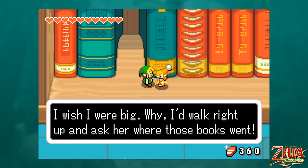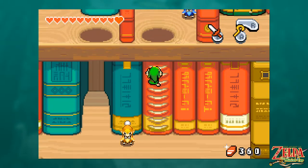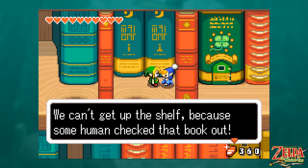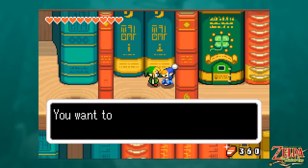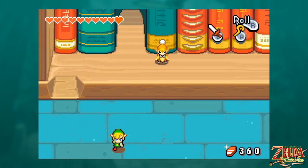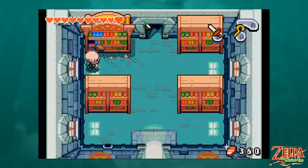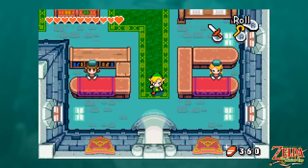Maybe it's a size thing — who knows? 'I wish I were big. Why, I'd walk right up and ask her where those books went.' So the library Minish have an infrastructure problem: they live on a bookcase where creatures much larger than them who don't know they exist come and move books and disrupt their society. We can't get up on the shelf because some human checked that book out, but at least we don't have to listen to Elder Library's boring old stories about learning how to swim. I don't want to know how to swim, apparently.